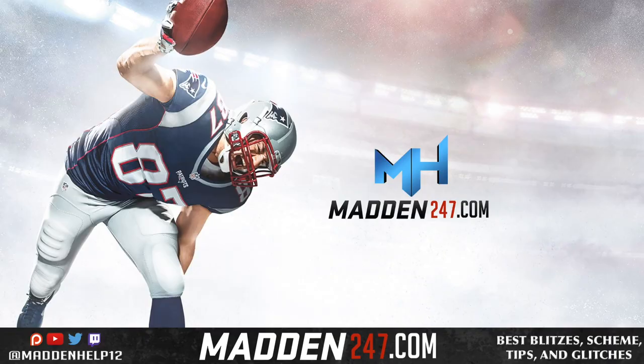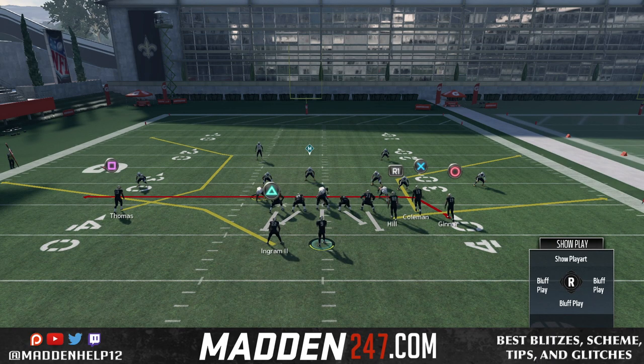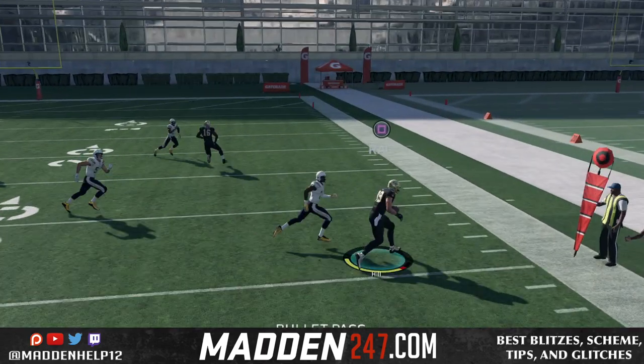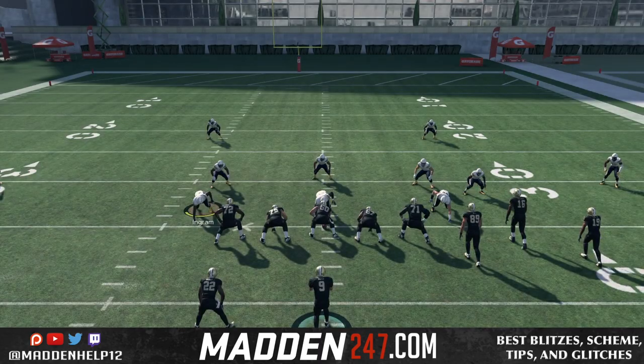What's up guys, we're back today to show you how to glitch out 91 zones, specifically from the gun bunch. If they're not base aligned and pressed, what we can do is just put the guy on a drag route. And if we have a corner route or a streak with a flat route, we can expose the flats.